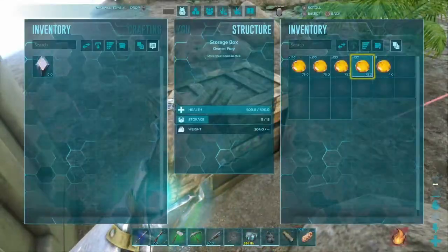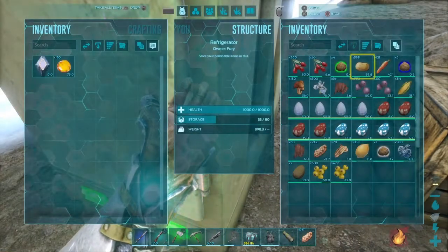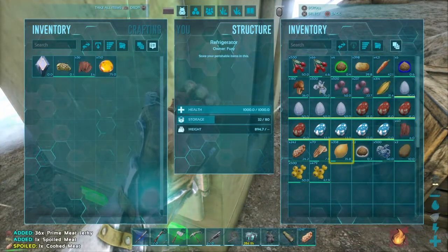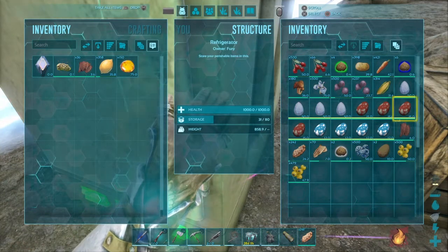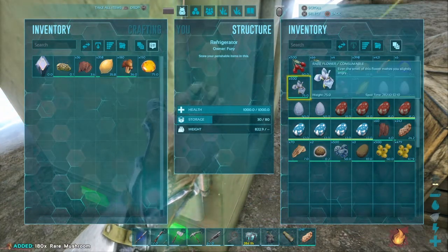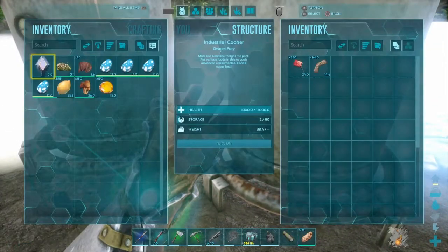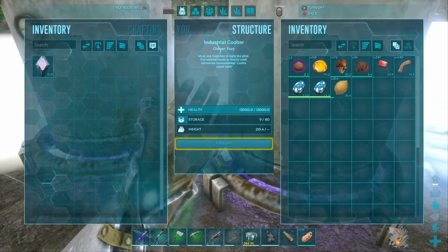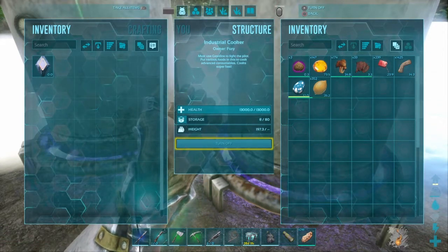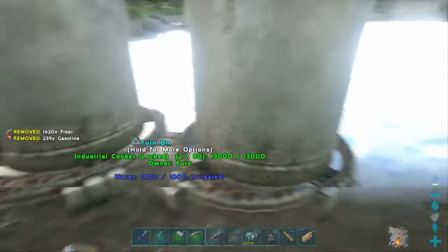I'm back. To recap for superior kibble: you need one prime meat jerky, two citronal, one sap, two rare mushrooms, fibre, water, and argy eggs because they're a pretty common tame. If you're making this in a cooking pot campfire, you'll need to refill a water pouch every single time, which is not ideal and a lot slower. Now that's done — superior kibble is done.